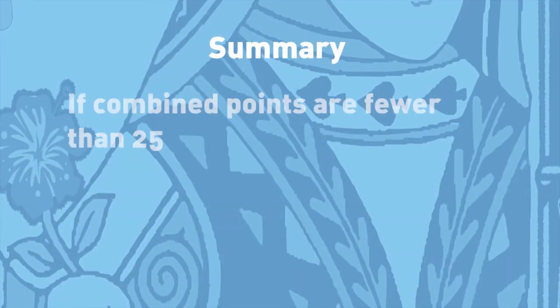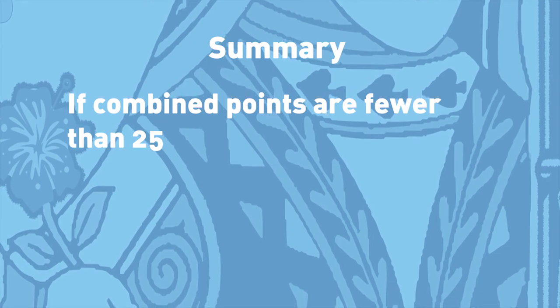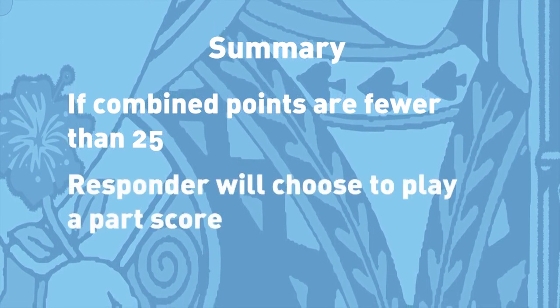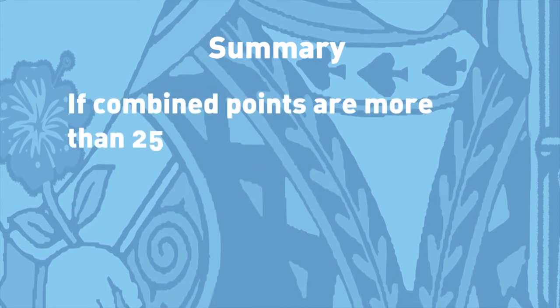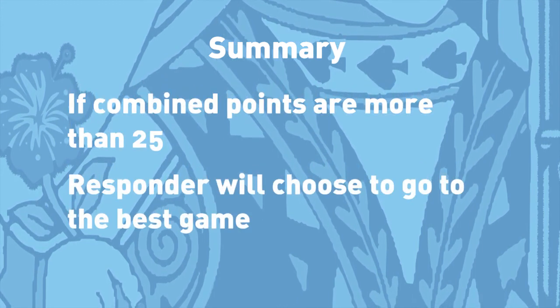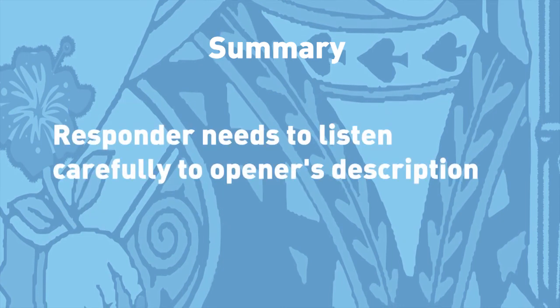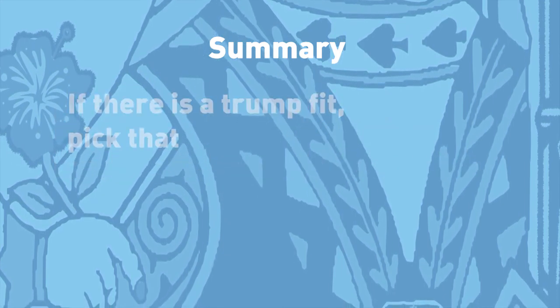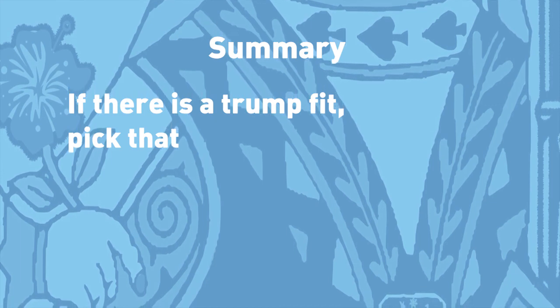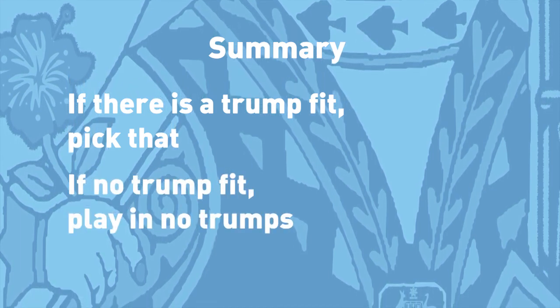Here's a summary. Responder's second bid usually decides the final contract. If the combined points are fewer than 25, Responder will choose to play part score. With 25 or more, they will go to the best game. Responder needs to listen carefully to Opener's description. If there's a trump fit, pick that. If not, play in no trumps.